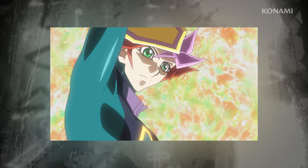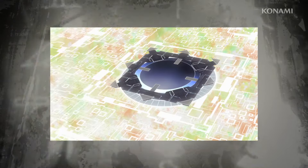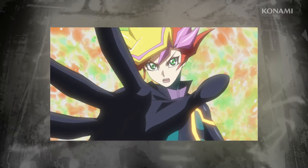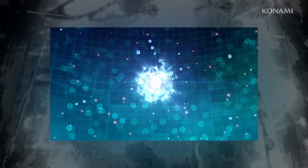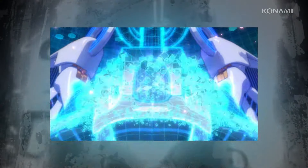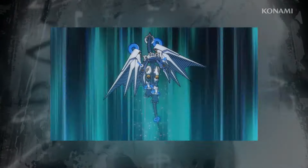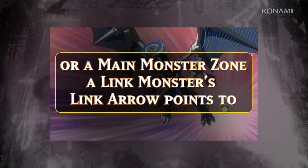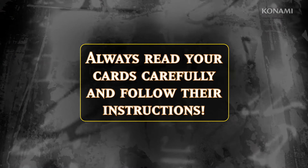You can't do this when counting to meet the minimum number of monsters requirement, so you can't use one Firewall Dragon as the sole monster to summon a second Firewall Dragon. But you can use Decode Talker and any other monster, even a Link Monster, to Link Summon Firewall Dragon — Link 4 Firewall Dragon! Link Monsters don't have Defense Points and cannot be summoned in or changed to Defense Position. They also have no level or rank, and can only be Link Summoned to an Extra Monster Zone or a main Monster Zone a Link Monster's Link Arrow points to.